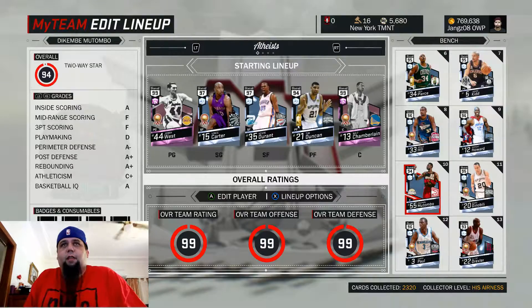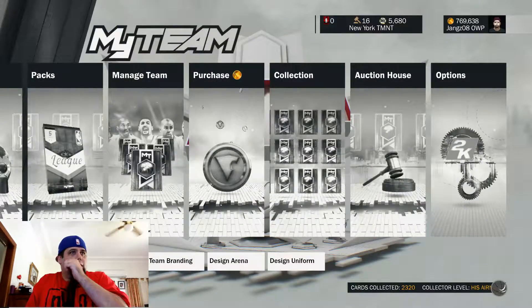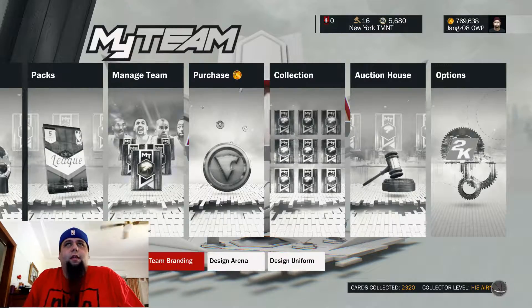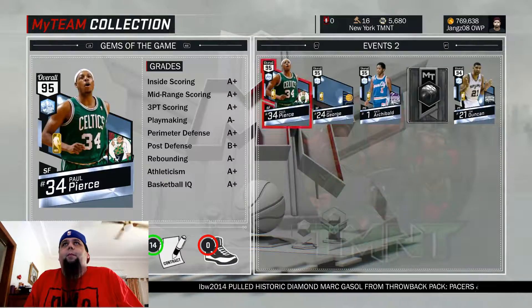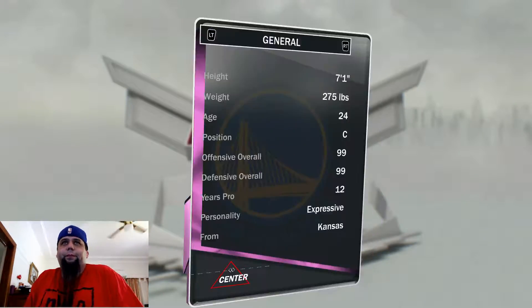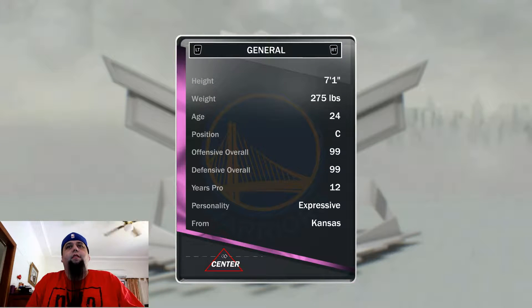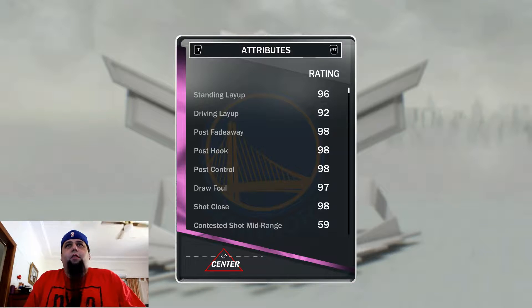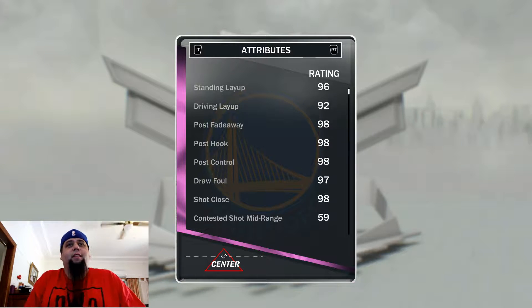While we're here and the video's only short so far, let's go have a quick look at Wilt and his stats. Game Rewards — Wilt Chamberlain, 99 overall, 7'1". 99 offense, 99 defense. Attributes: Post fadeaway 98, post hook 98, post control 98, draw foul 97, shot close 98. God damn, that is huge.